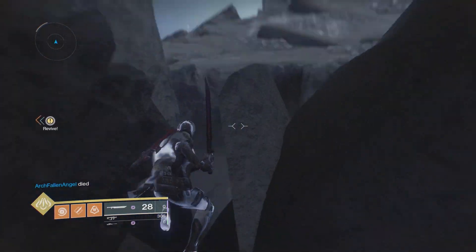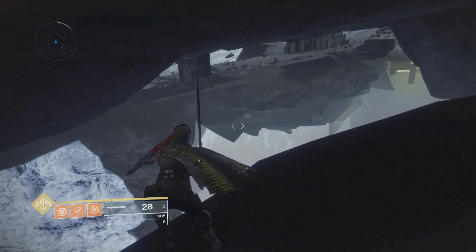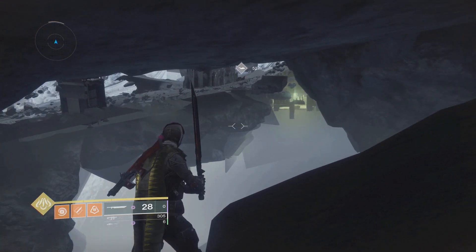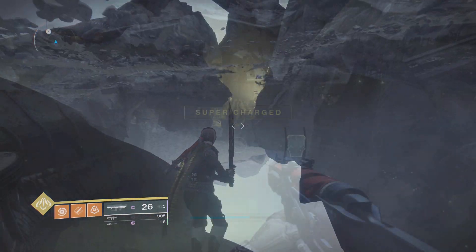Just jump up there — any class, super easy — and you are already outside of the map. We're outside of the Hellmouth now, underneath everything, and you can do whatever you want. You can go hit load zones for all of the other areas, or we can just jump around and explore the entire bottom side of this map.